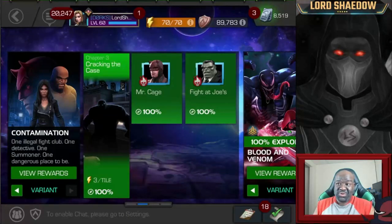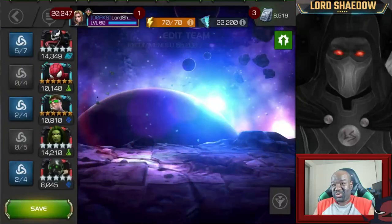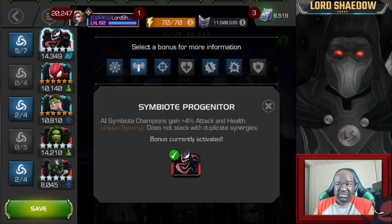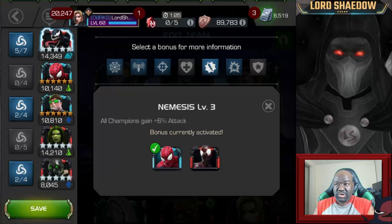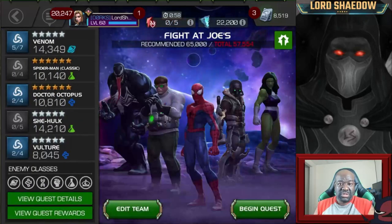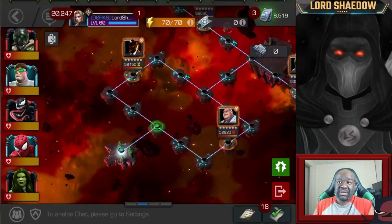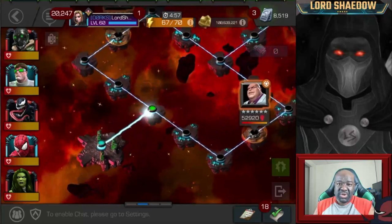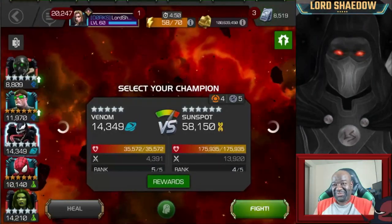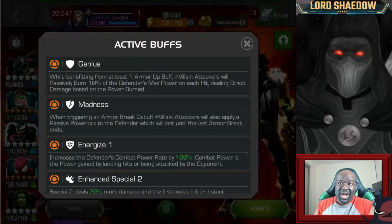Now we're going into Variant — the latest variant. Look at the nodes; you can see the team I'm going in with and the synergies. 'More Memory' is the synergy he has with himself, another gives more crit rating so he'll crit more often, six percent more attack, and more critical damage. The extra Genetic Memory is useful — he can get one more buff. But really watch that Madness node.